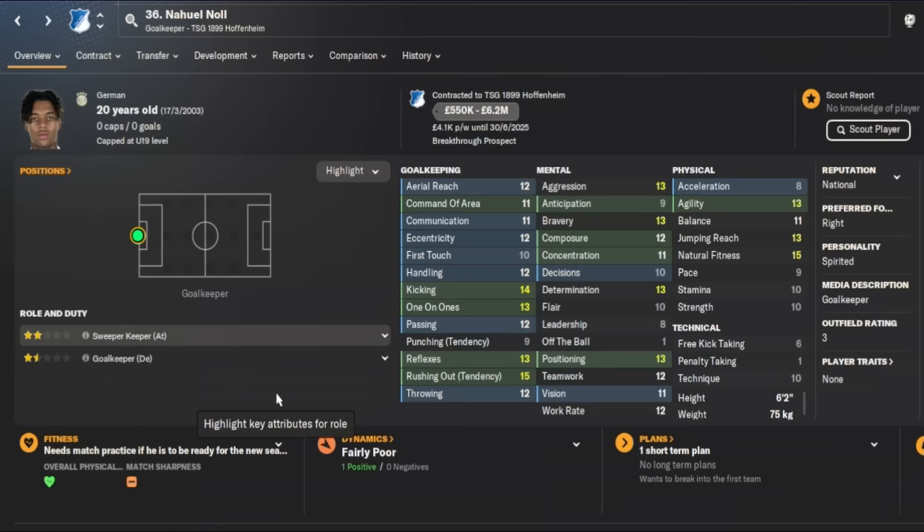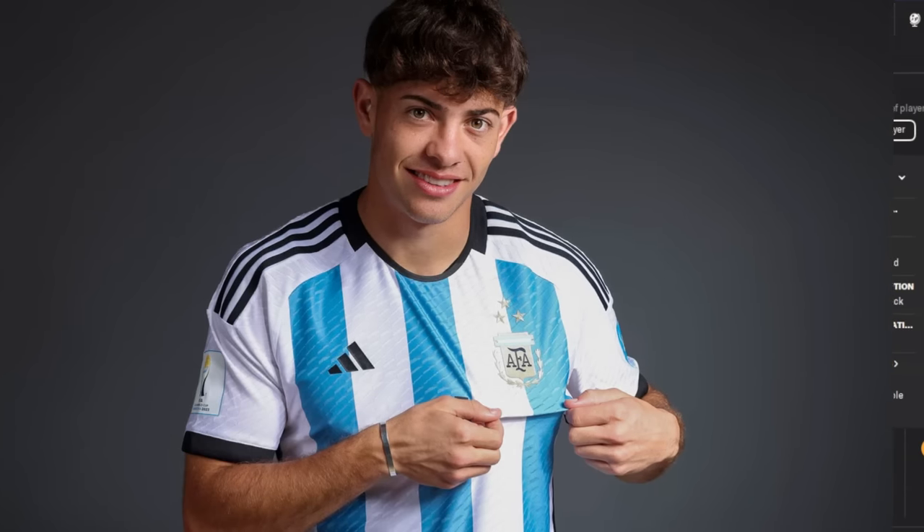For the honorable mention in goal we have Nahul, who plays for Hoffenheim and will cost you a maximum of 6.2 million. He's a similar, superb keeper, just not quite as good as Caspar Tobias.